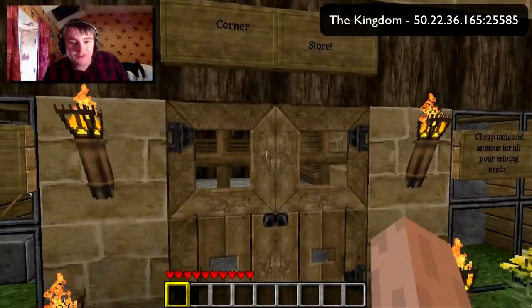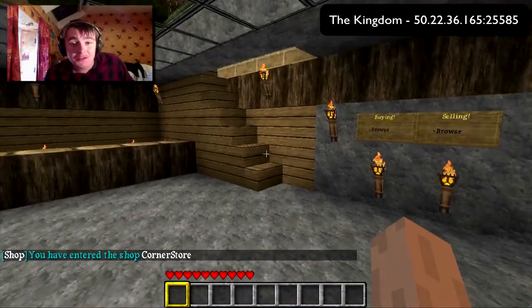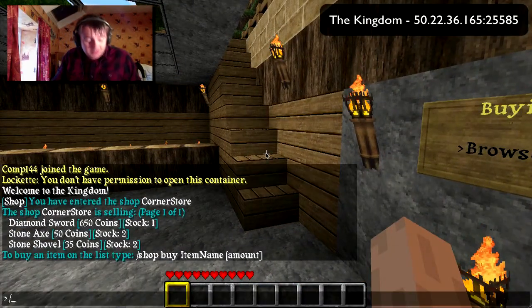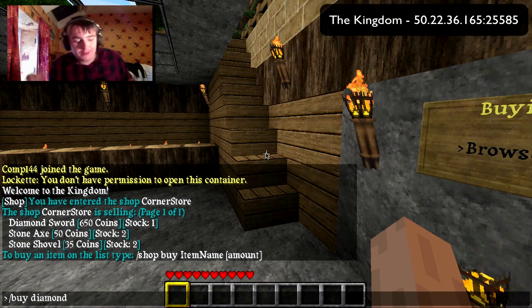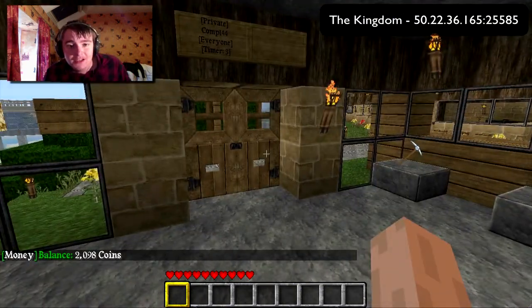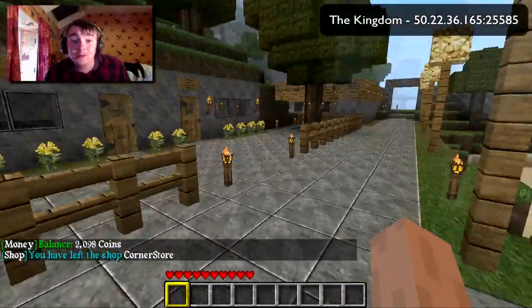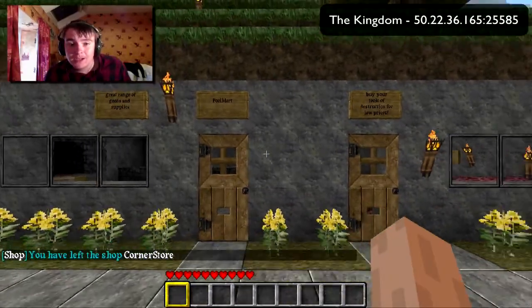We also have shops on the server. If I just engage my hands here, you can see you have entered the shop corner store. If you walk up to this sign, you can browse what the shop is offering. To buy an item, you just type 'buy' and then, say, 'diamond sword' or whatever. Anyone who joins the server is given a balance — to check it, you just type slash money. As you can see, I've got 2,098 coins. You can earn money by selling items to shops or setting up your own shop and putting your own items on for sale. We have two player-owned shops there.